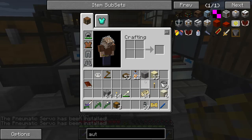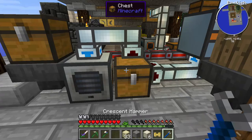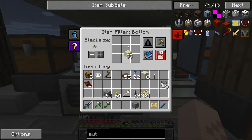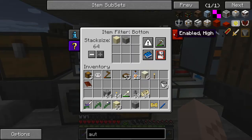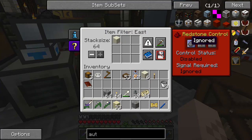We only want dust to go this way, and we want gravel and sand to go this way. So we need to set up a few pneumatic servos to make that happen, and set the filter for these. My dog is making a bunch of noise - and I mean my Minecraft dog, not my real dog. We're going to put some dust in here and whitelist it, so dust will go this way, and sand and gravel will go that way. We're going to whitelist those. So that's your basic system. We can actually set this up to auto pull.